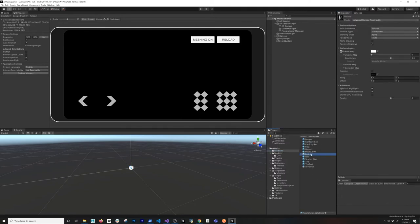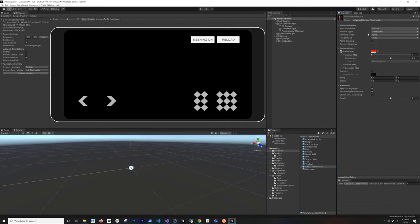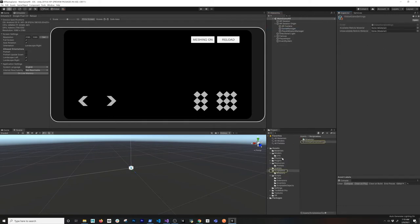I already have a material for the reticle in its default available state — it's going to be white when available. I'm going to clone it and name the clone unavailable reticle, and make it red. Everything else should be okay. Then in our game settings, I can associate the available reticle material and the unavailable reticle material. Now we have those materials to change state on.